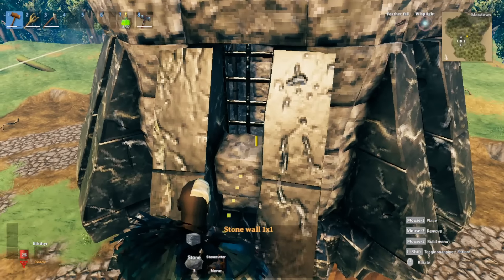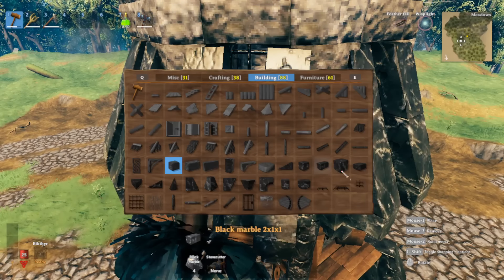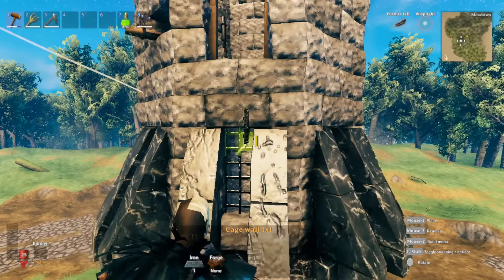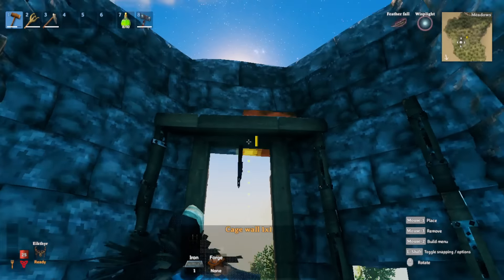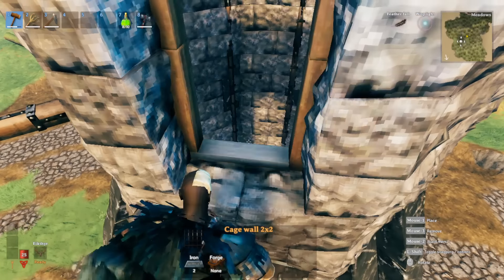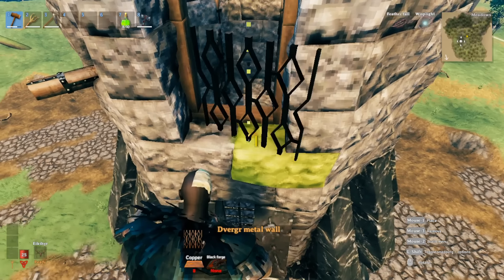Now that the bottom windows are all set, add one-by-one iron cages in these windows - these are all set. For the top here, if you're wondering about this wood, I just did a little framing on the inside of the tower. For outside, focus on adding the verge metal wall and place it right about here, centered in the stone.